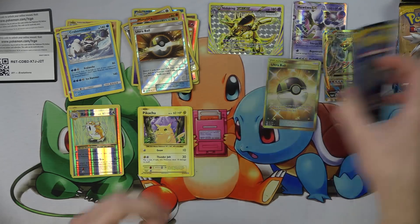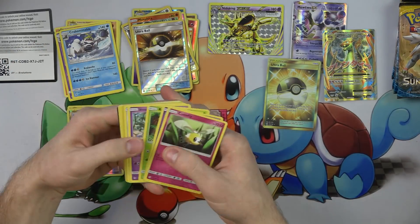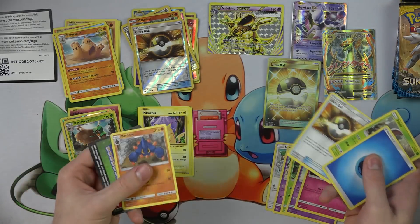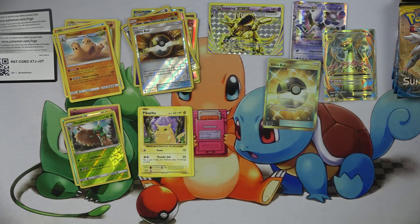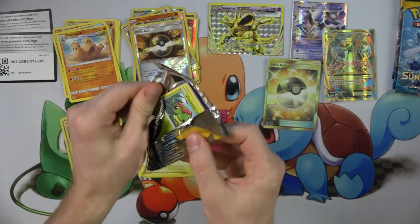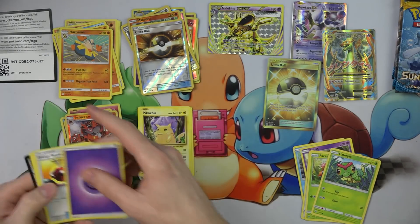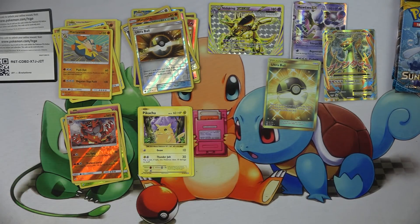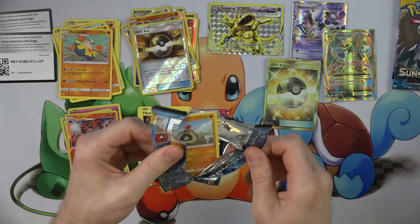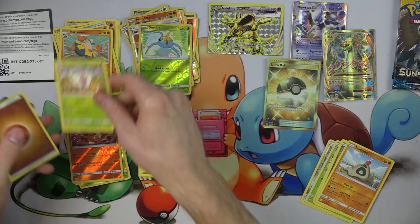I'm just in shock right now. We almost did something amazing while doing something amazing anyway. So we'll keep it going — it's in the next pack. Maybe it'll happen again. We got an Incineroar and a Hariyama. This is good. We'll go on with Sun and Moon — we have two Sun and Moon ones. I don't know what the next most expensive card is, but I'm not too worried about it either.